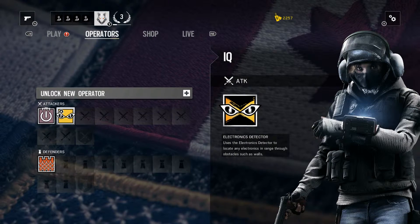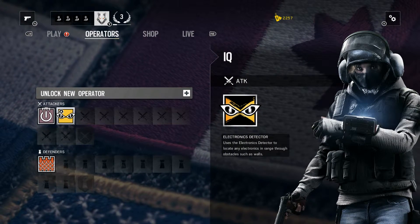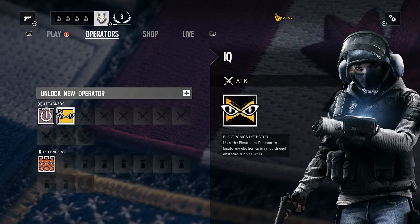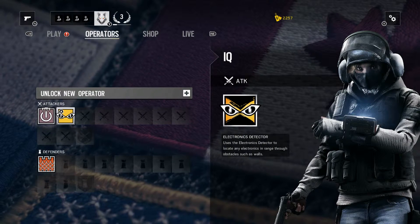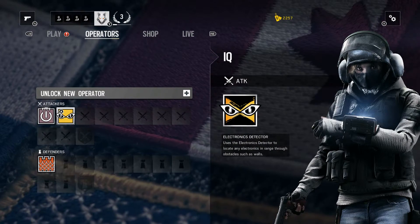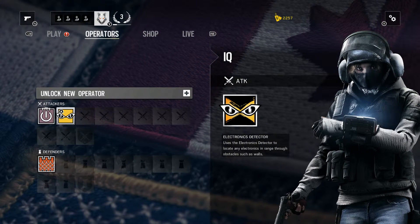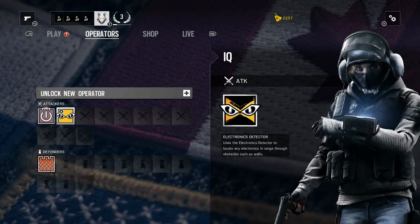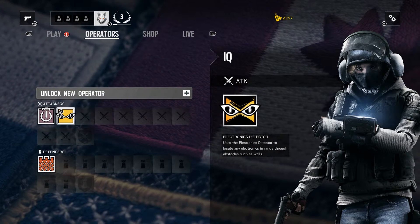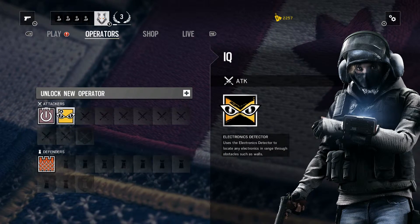This next beauty I wanted to share with you that I unlocked is named IQ. IQ is a female member of the German unit and her favorite motto is 'we're not going in blind.' She's got this really cool electronics detector on her arm. This fancy schmancy meter is known as the Red MK3 Specter. Apparently in her profile background it said that she had education in electrical engineering, so this girl is definitely a techie — hence IQ.